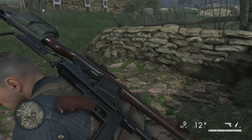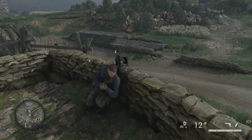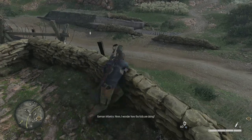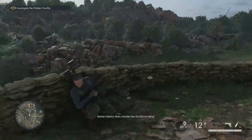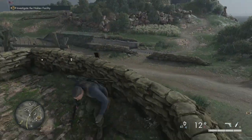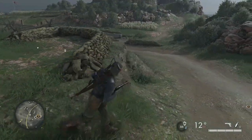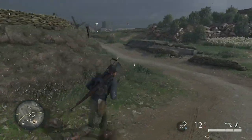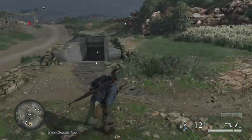Hey everybody, my name is Good and welcome back for another video of Sniper Elite 5. We're back at the exact place where we last left off. I think I can go in right now — there's nobody that's going to interact with me. Let's just keep moving before the guards come back. They both went down that underground tunnel.